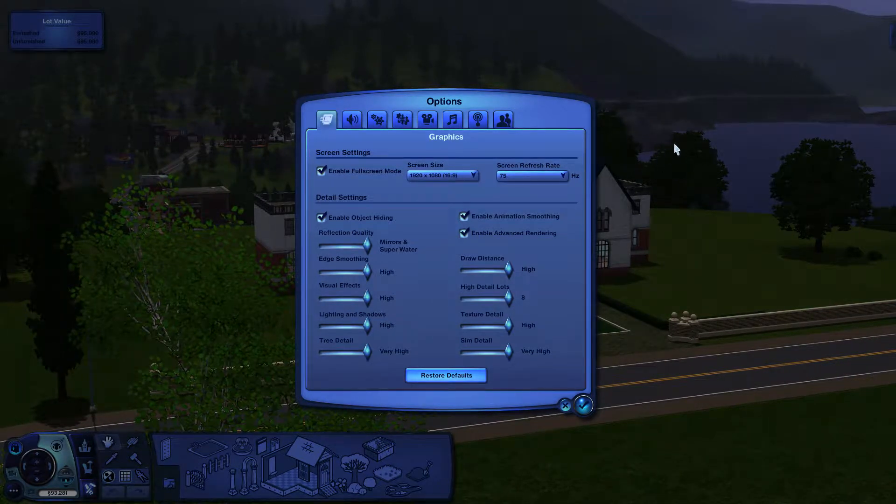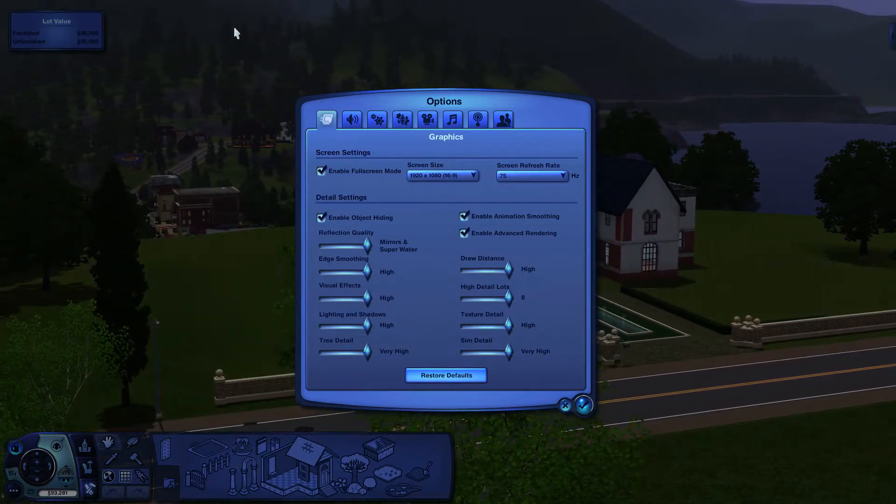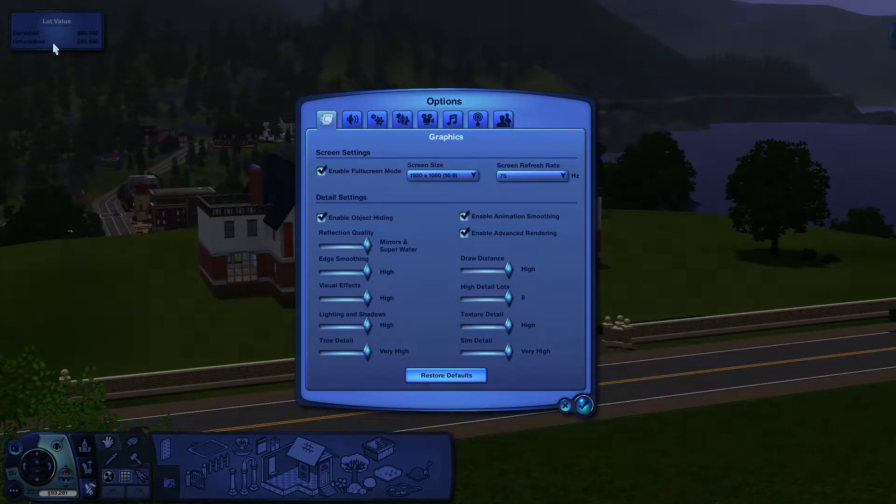If you look up here in the top left corner, you probably won't be able to see that very well on your screen, but the text is very crisp. I can also choose my screen refresh rate and all that good stuff in full screen mode. It just looks so much better.